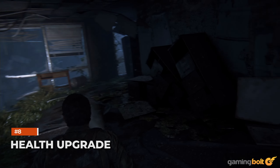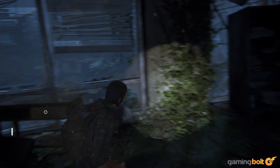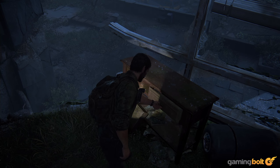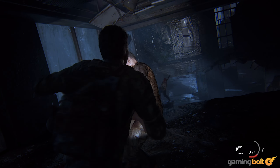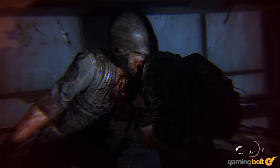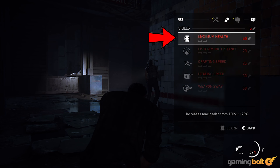Health Upgrade. Sticking to the topic of upgrades, another obvious one you should begin working towards at the earliest is improving your health. In both stealth and combat, The Last of Us Part 1 can put up plenty of challenge, especially on higher difficulties, so make sure you use the pills you've scavenged to upgrade your health as soon as you have enough. You're allowed two health upgrades, so keep that in mind as well.